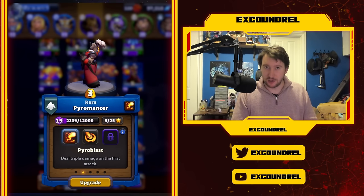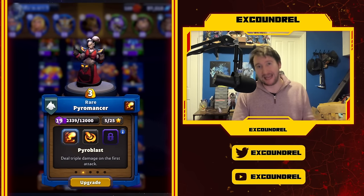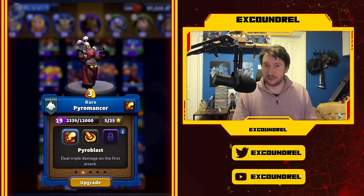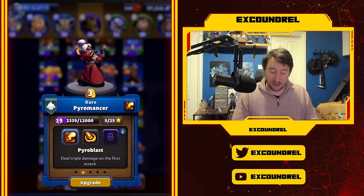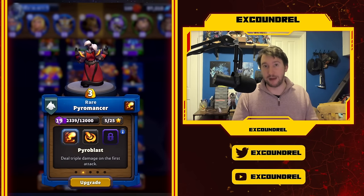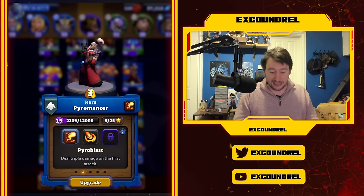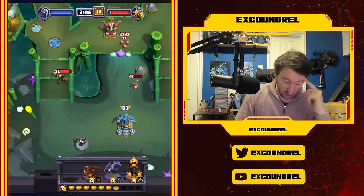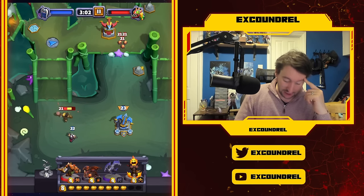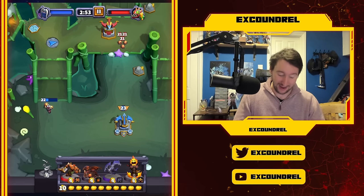The next talent is Pyroblast on Pyromancer. Conflagrate is also pretty decent, but Pyroblast allows this 3-cost unit to trade up really nicely when placed well. A triple-damage first attack can absolutely blast through certain units, making this a fantastic include especially as a defensive unit to protect your own base. Despite the doubled splash area of Conflagrate, I think the better call is having that powerful first attack.